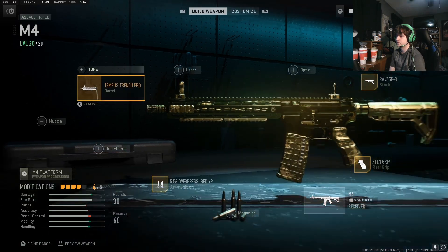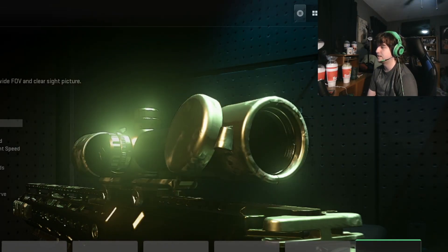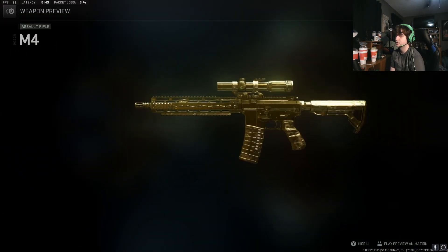Tempest Trench Pro Barrel for reduced recoil, of course. And we'll top it all off with the biggest zoom scope we got, because I hate myself. 8.0 sounds about right. Not gonna lie, but it doesn't look too bad compared to what we could do on Modern Warfare 2019.